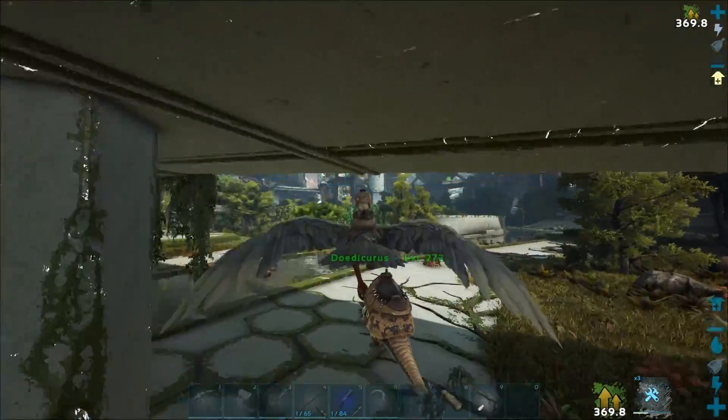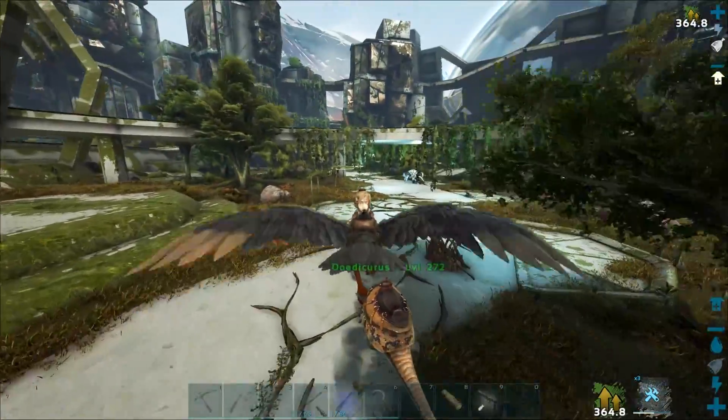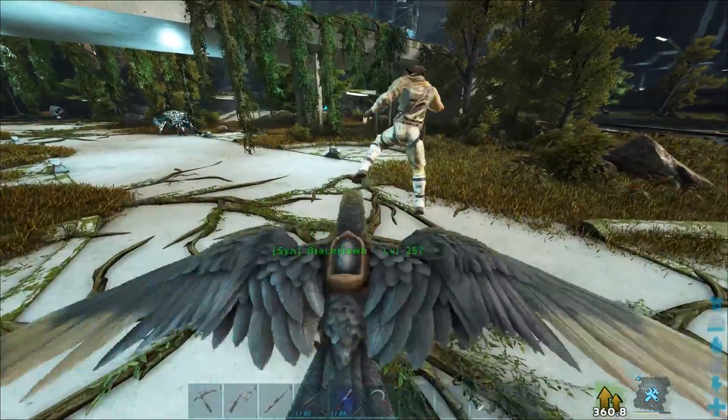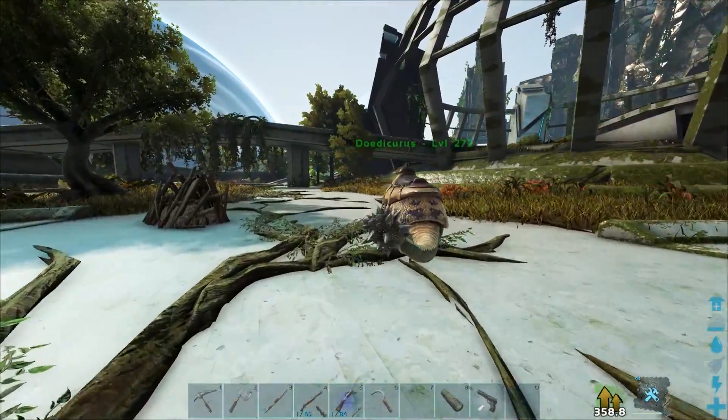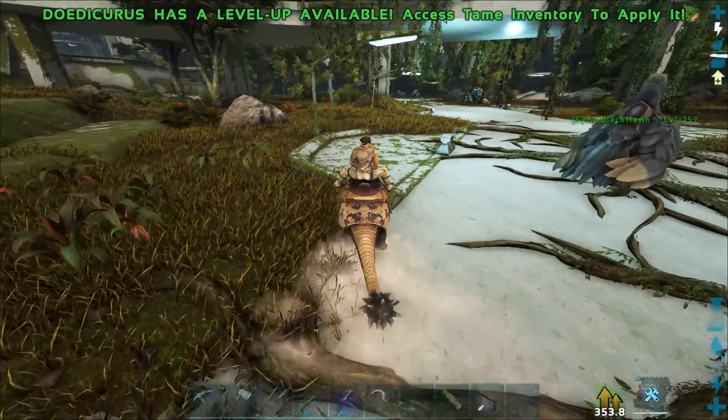We're just going to have to roll around with the Dodik, so let's go find a good spot. There are a couple defenders as well. Oh, there are beaver dams here too — I'm going to collect all of the paste. That's going to be amazing. I'm just going to bring home so many resources here.